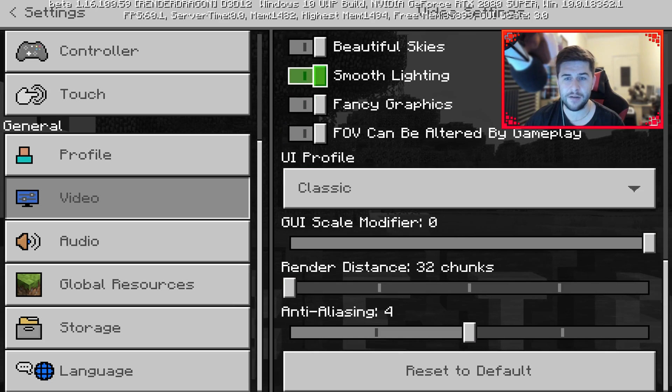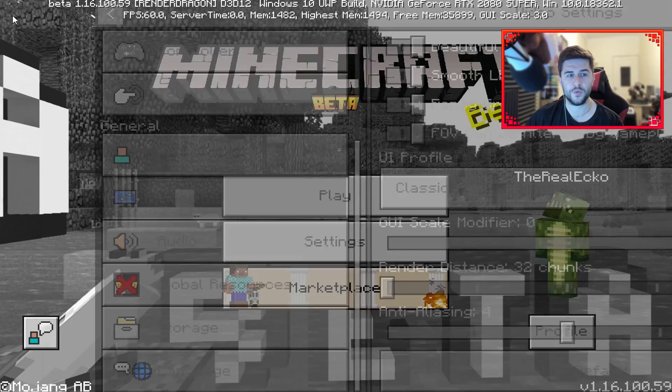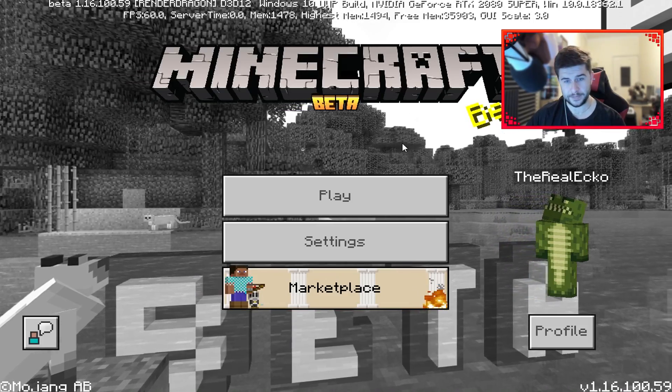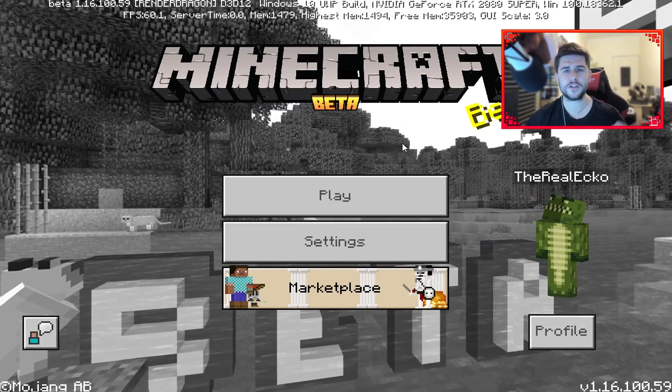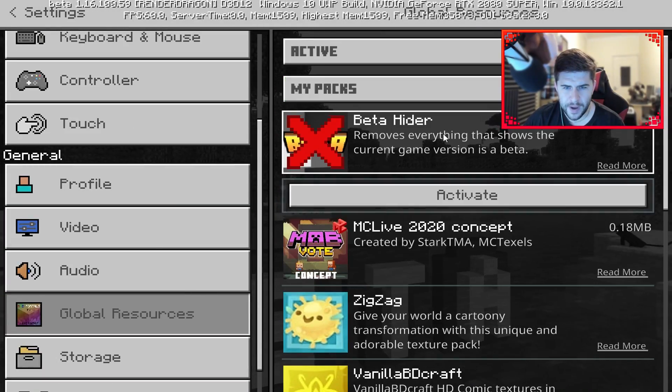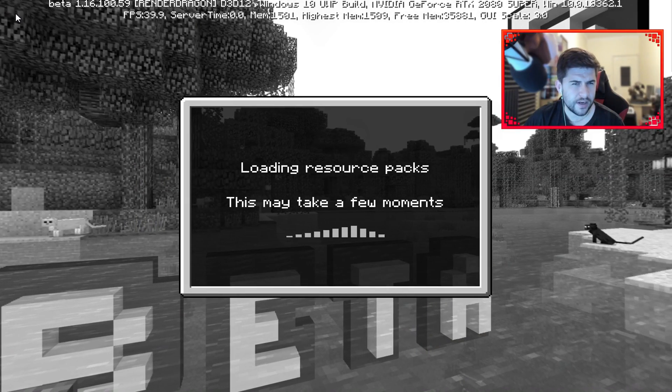I am running a high-end graphics card — it's an RTX GeForce RTX 2080 Super. Apart from that, I will leave the official changelog down below, but I'm not quite sure if my beta text kind of works on the Render Dragon.